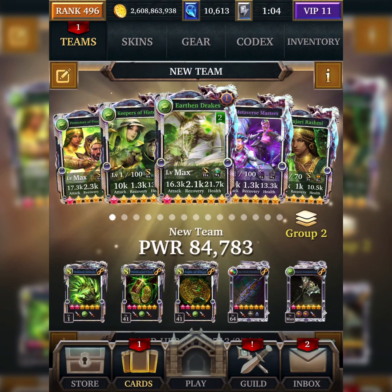Today I've got three combinations for you. One of the combinations has three different variations. This first variation uses Keepers of History, Protectors of Prosperity, and Hearth and Drake, which is the current ultimate form. I decided to craft the ultimate form because it's a good damage dealer.